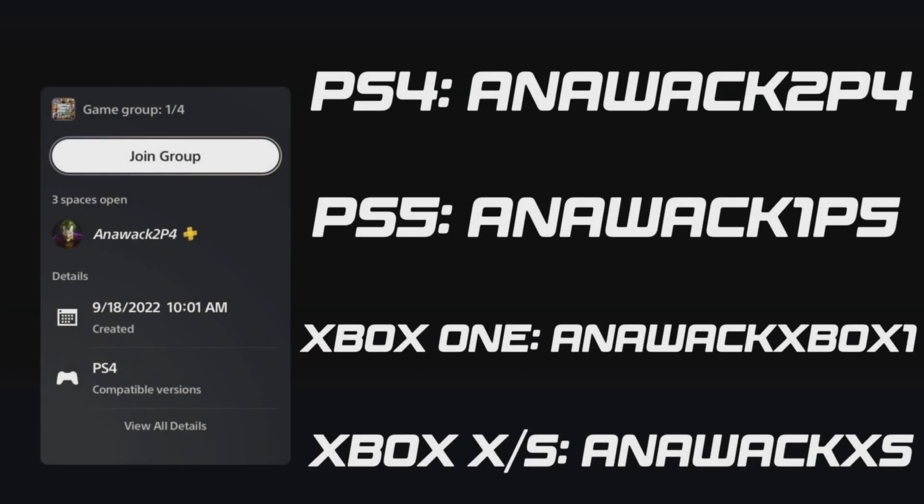Once you are on this infinite black screen, you do need to join somebody who is playing in a different targeting mode. If you are in assisted aim, you can join Anawak — I will leave all of his profiles on screen for you if you need them.